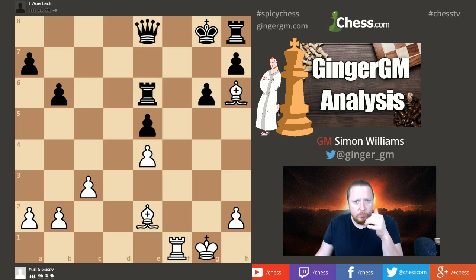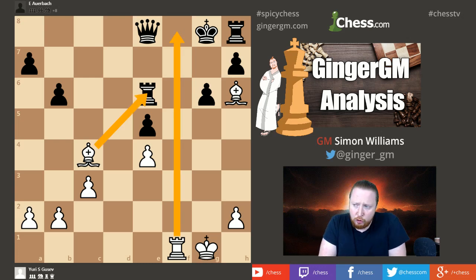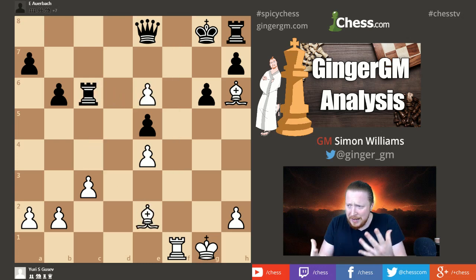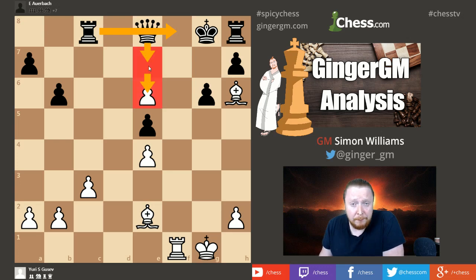If rook takes e6, pause the video if you need to — black is losing. It's checkmate in three moves with bishop to c4. Now black can't move anything: the rooks can't move and it's completely tied up. Whatever happens next, white is going to go bishop takes rook and rook to f8 checkmate. So let's look at a possible move: rook to c8. This looks like a good way to try to cover the f8 square so that black's queen can take on e6 or get active.